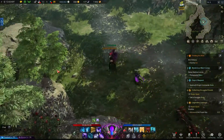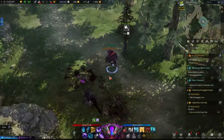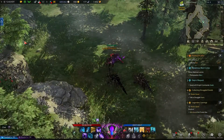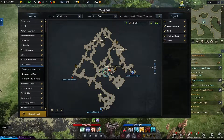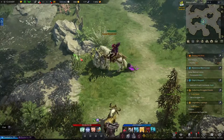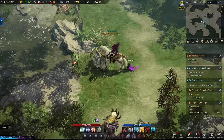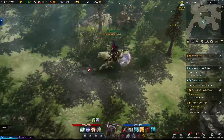Next we'll make our way back down north and our next two Mokoko seeds are very close to one another — they're on opposite sides of this little pond here. You can see the first one is sitting at the edge on these rocks, and then directly across the way our next Mokoko seed is nestled amongst these pink flowers.